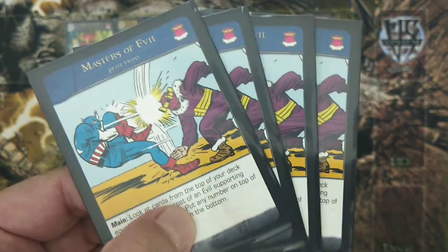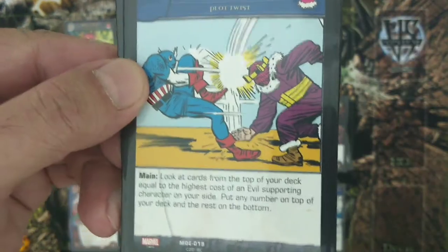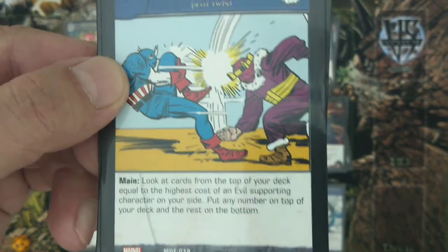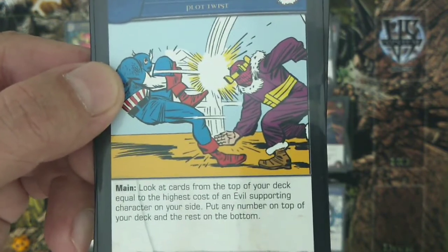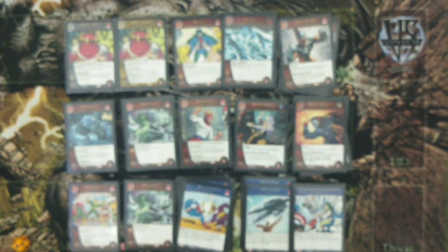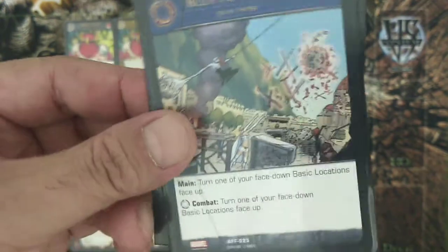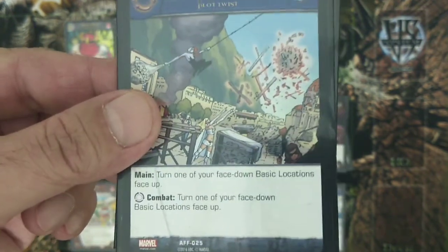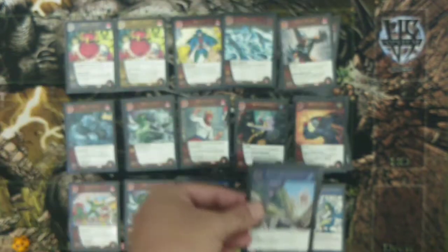You also have four copies of the Masters of Evil plot twist: during the main phase, look at cards from the top of your deck equal to the highest cost of a Masters of Evil supporting character on your side, put any number on top and the rest on the bottom — filtering your deck to find Out of Time, Darkhold, and key characters. We've squeezed in two copies of Build a Better World to flip face-down basic locations face-up, especially your Academy and Laboratory, which are very important in this deck.